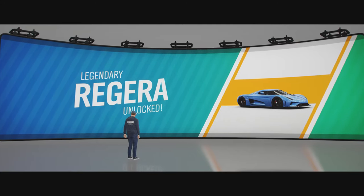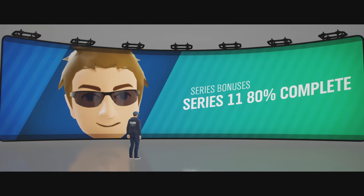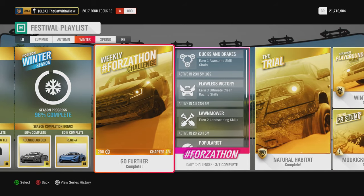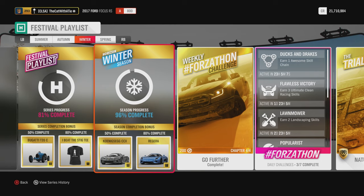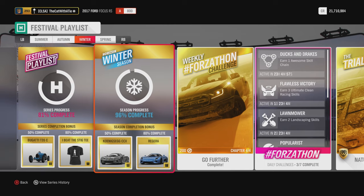I completed 80%, so we get the Regera — that is going to be cool. And we got the series 80% bonus — the Stig t-shirt! I beat the Stig, so we actually completed that too. Cool. The daily chances I can only do by doing it daily, so other than that it's almost 100% complete again. I wish there were more rewards than getting 5,000 credits for completing it 100%, but what can I do — I'm just a normal user playing this game.